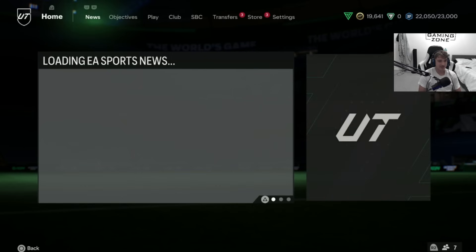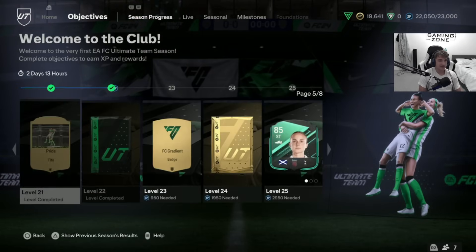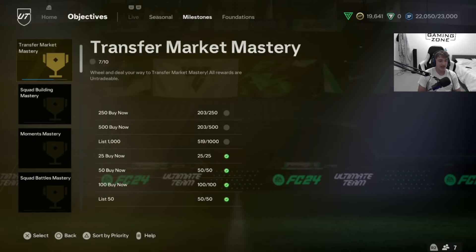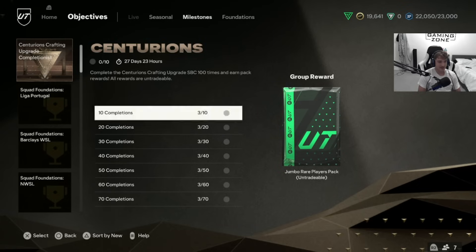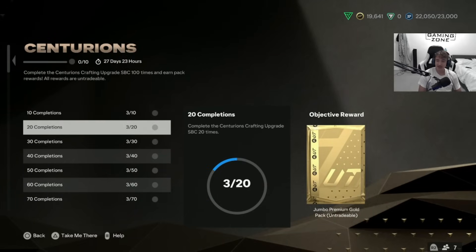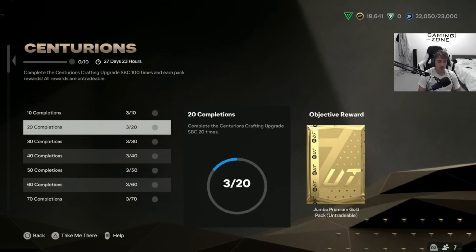Let's head over to the objective screen. The new objective is actually in the milestones section — not in live, not in seasonal, it's in milestones. If you can't find it, click Triangle on PS5 or Y on Xbox to sort by new. Then you'll see the brand new Centurion's Crafting Upgrade Completionist. If you complete 10 you get a Jumbo Premium Gold pack — I've already done it 3 times, I'm 3 out of 10. At 20 you get another Jumbo Premium Gold pack.